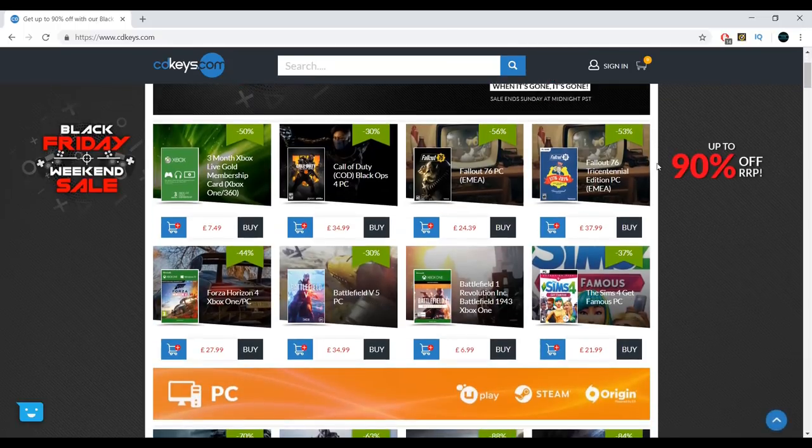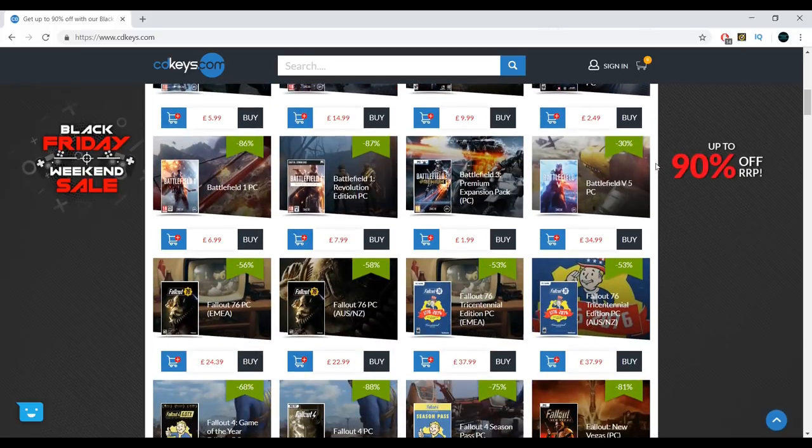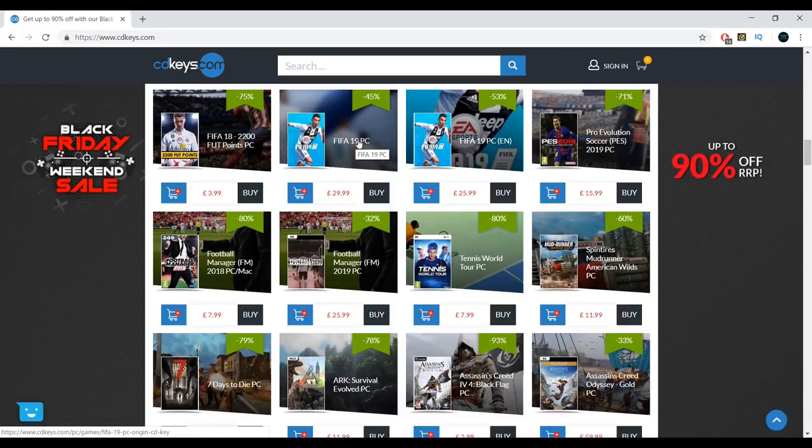For cheap deals on games and codes, check out cdkeys.com. They have a ton of great deals and offers on a whole range of gaming products. Check out the affiliate link in the description to head over to their website.